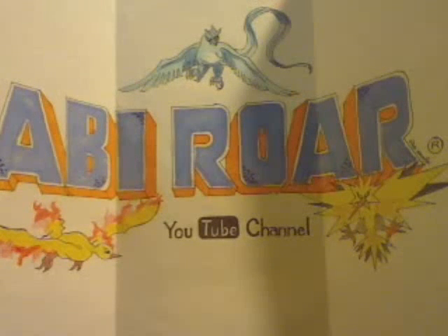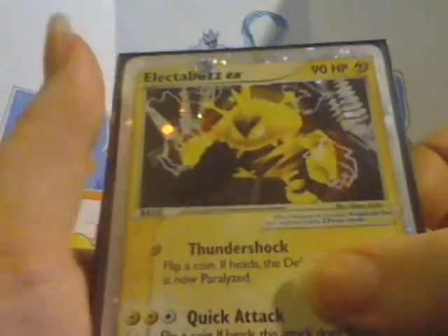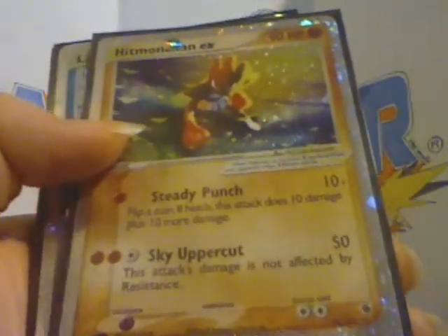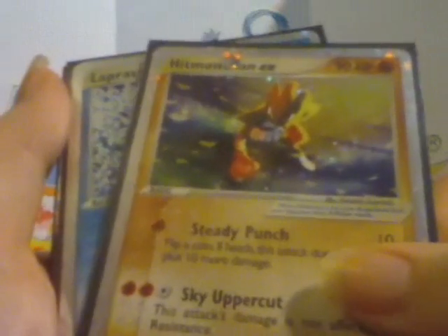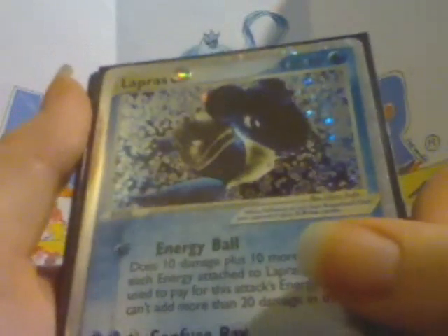They're not really in any particular order and I don't have any EX sets completed, so I don't have all the EXs, but here we go. First up Electabuzz. Hitmonchan — I got this from Wrathful when I ran after I first joined. Lapras, which is my first Level X ever. Magmar. Aerodactyl — really nice looking card.